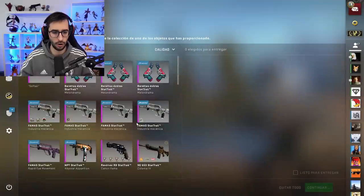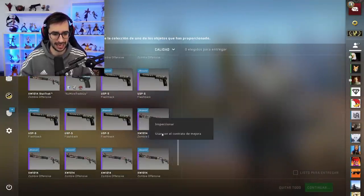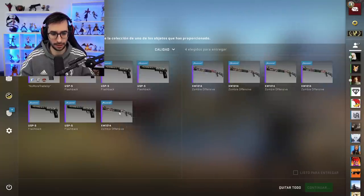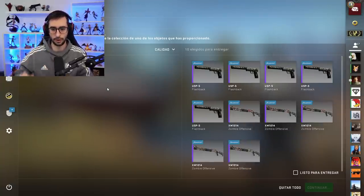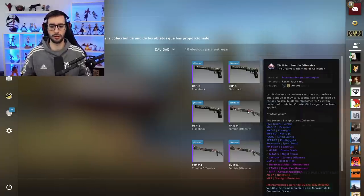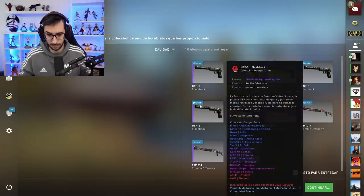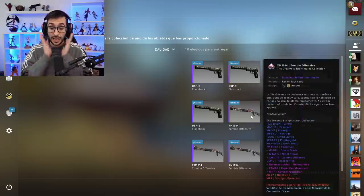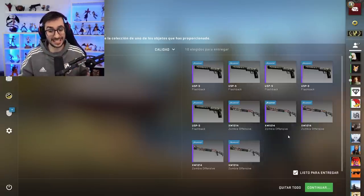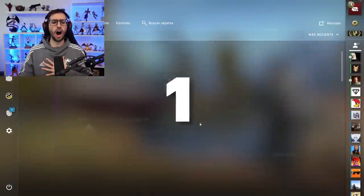En este caso es para conseguir una de las tres armas rosas que hay en esta caja, da igual la que sea. Vamos a poner cinco escopetas y otras cinco armas de cualquier colección, simplemente para que el precio no se nos dispare. Tenemos un 50% de conseguir las veretas, las FAMAS o la MP7. Y otro 50% de que nos salga una Galil, MAC, P250, USP, UMP Impulso, Derseligal Industria Mecánica o MP5 Fósforo. Karma, me gustaría más las veretas. ¡Tres, dos, uno!